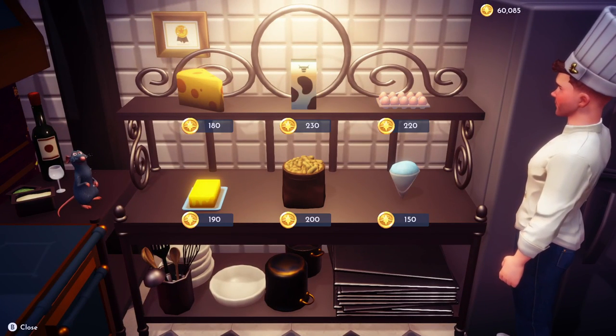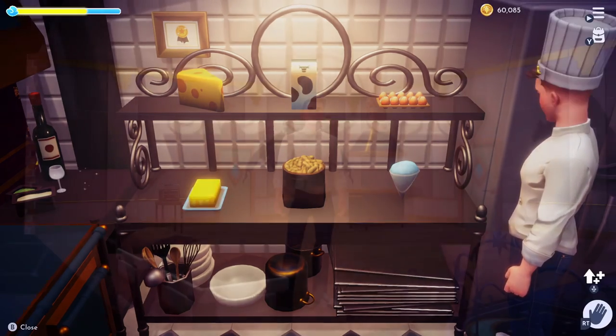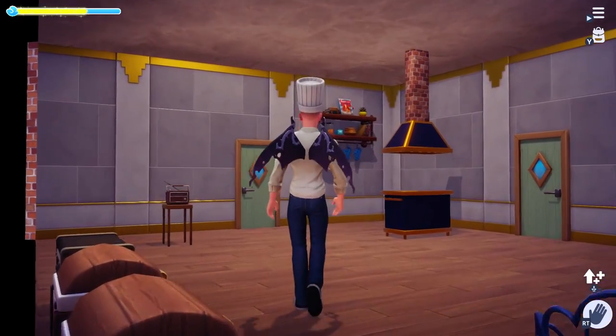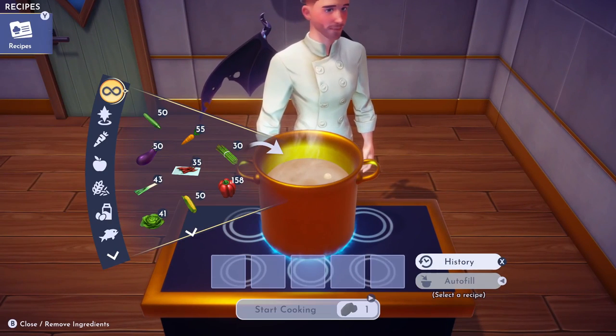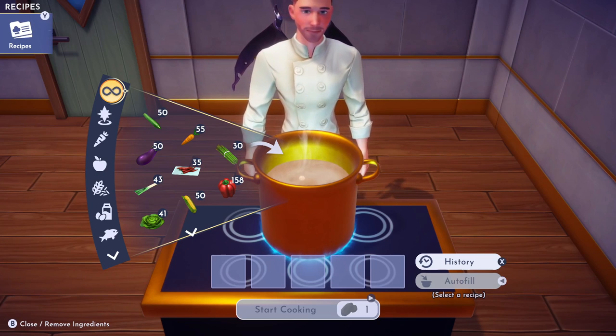Once you're done with that, complete Remy's final level 10 quest to unlock the slush ice. Now that you have an entire storage full of fish, fruits, veggies, and spices, let's get cooking. If I'm going too fast, feel free to slow down or pause the video. We're going in alphabetical order, so get that water boiling because here we go.